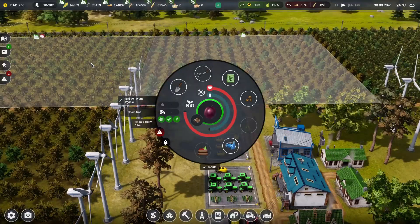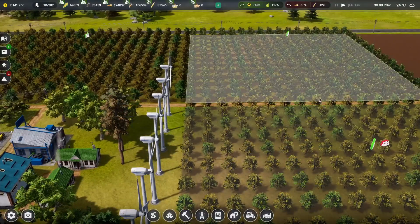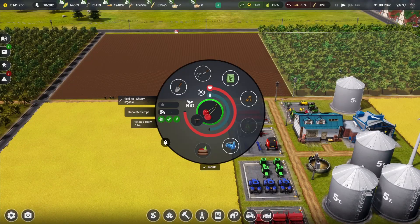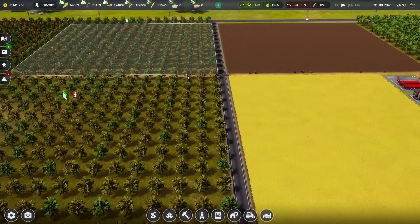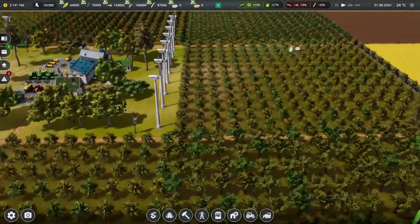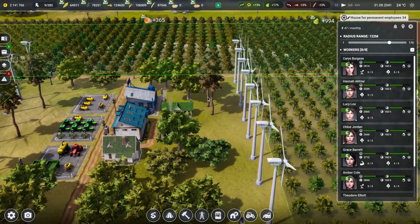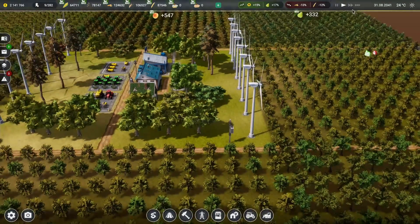We're going to be harvesting apricots over here, some plums, which is awesome, and on this side it looks like pears. One field is already finished so these guys are heading over from this side to help out with the other fields. I'm hoping that the 32 people we have over here is enough to get everything harvested up. Let's speed the game up just a bit.